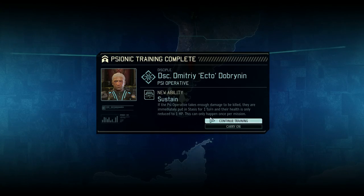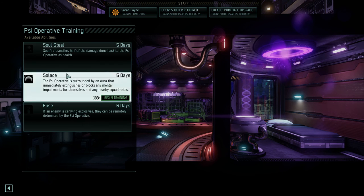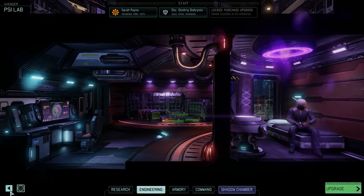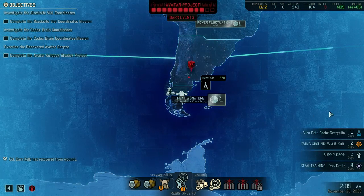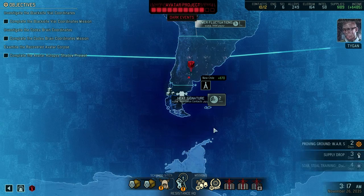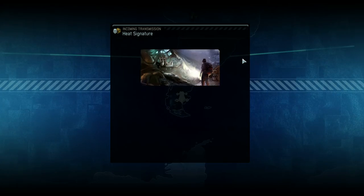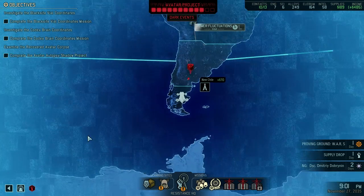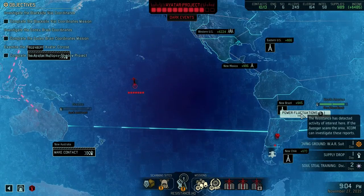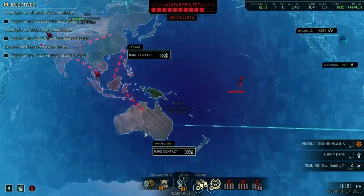Dimitri, continue training. Soul Steal — very ominous sounding. Data pad — 58 intel, excellent. War suit. We have one more contact now, which is very good. How many more regions do we have to make contact with? We can still scan there, we have one more day. One, two, three, four — one short. Of course.